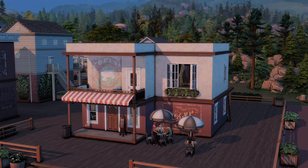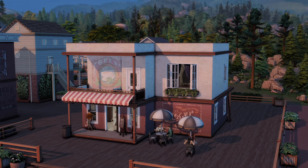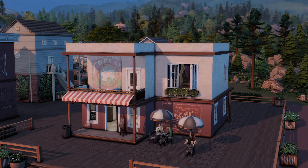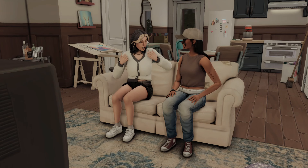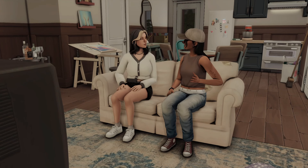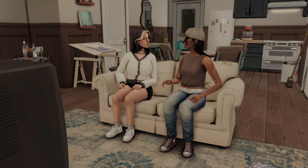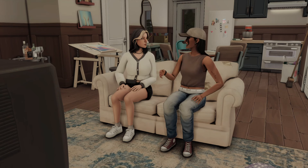Hi everyone! Today we're going to be looking at all of the mods that I use to enhance the aesthetic of my Sims 4 game, as well as a bunch of my favorite overrides for objects that my sims use in my everyday gameplay. These are my sims that I'll be using for this showcase. Their names are Zara, who's on the right, and Sage, who's on the left, and they both use she/her pronouns. They're my current household and I'm a little bit obsessed, so I figured they would be perfect for this video.